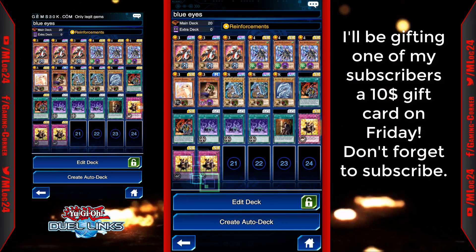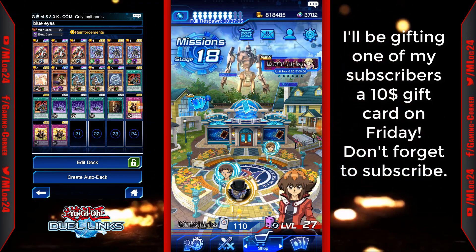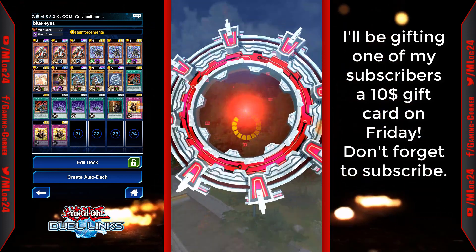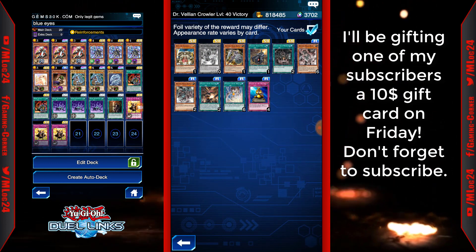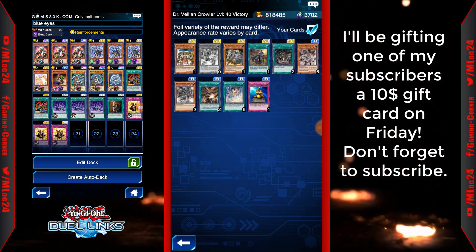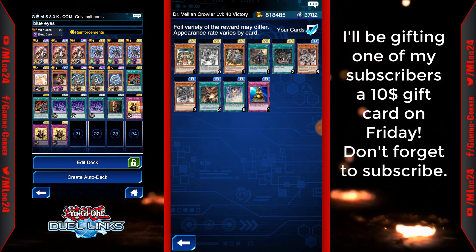I haven't had much time to play against Crowler — I've only been able to farm him three times. Let me show you some of the rewards I got today. This card I got from the point rewards, not from him directly. This one was from him — an Ancient Gear Castle, and two Ancient Gear Workshops.